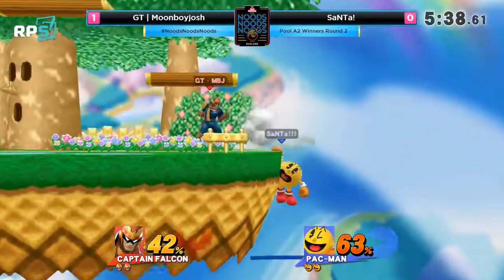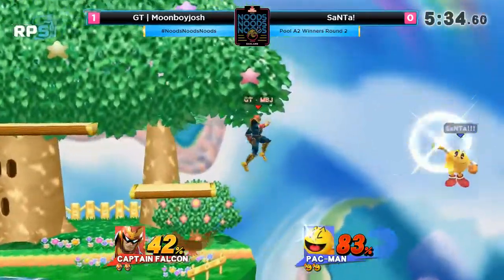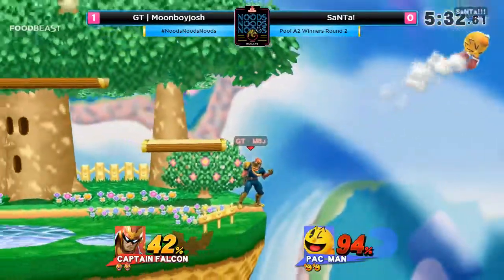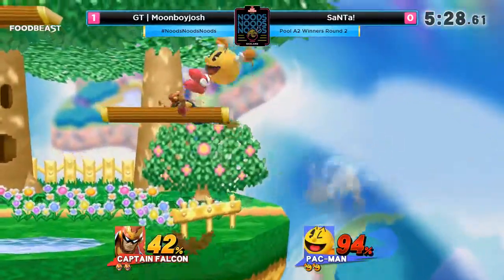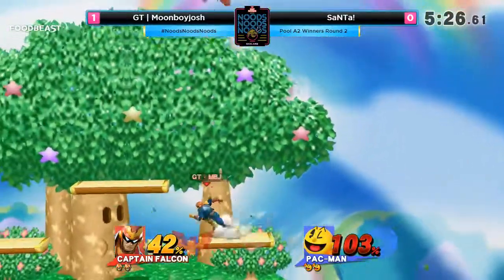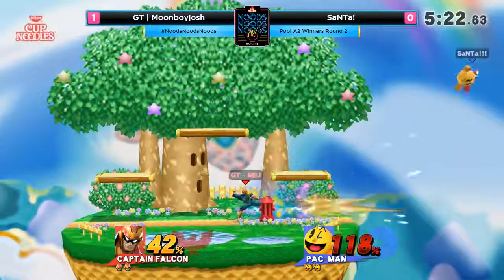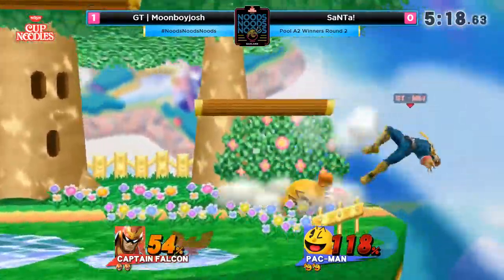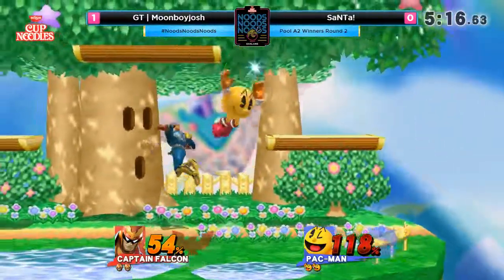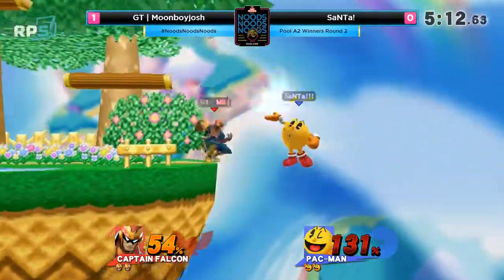I really like what Moonboy Josh is doing — whenever he sees the Hydrant, he just hits it while it's coming down so it gets rid of the hitbox completely. Moonboy Josh almost gets the down tilt as well, but right now he's really pressing his advantage. You see Santa having to drop his Hydrant through the cracks of the platform — he really wants it on the ground. Trying to go for just the F-smash to catch the double jump, but Moonboy Josh just faded a little bit further away than he thought.